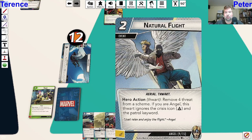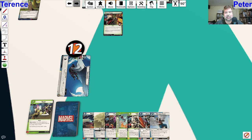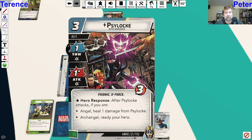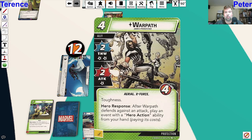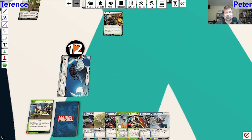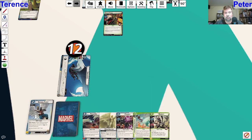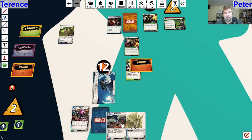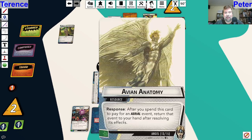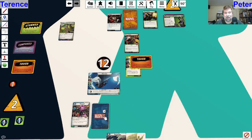We also have Natural Flight here - remove four threat from a scheme; if you're Angel, the card ignores the crisis icon. Unfortunately none of this is really what I need. Do I play Psylocke and ready myself? I think I'm just going to play Razor Dive. Although if I play Warpath I'll have a defender and be able to play Razor Dive off-turn. So that's what I'm going to do - let's play Warpath. We're going to pay one, two, three, four to put Warpath in.